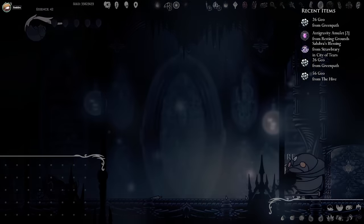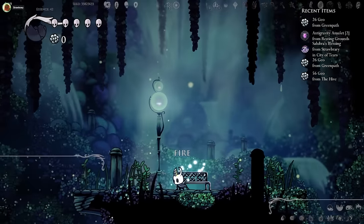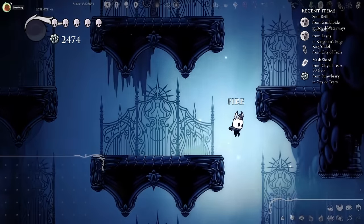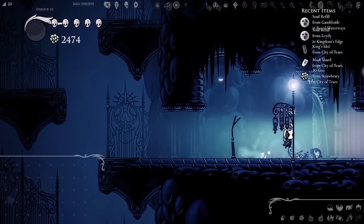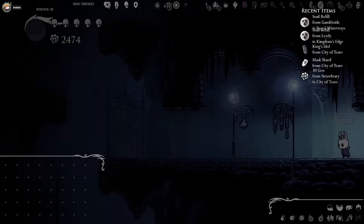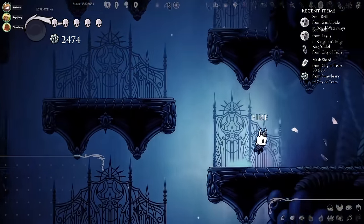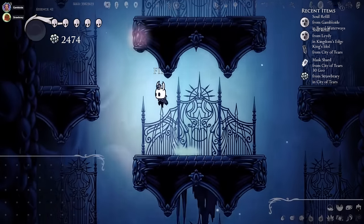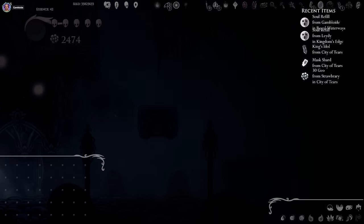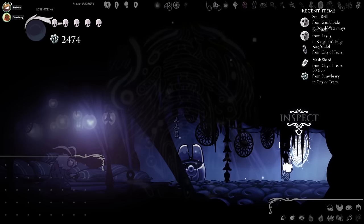I died to Soul Warrior — that's embarrassing. I have no nail upgrade. Just be glad that you're finding Soul Totems, because eventually you'll just find nothing. I've just been finding nothing all the time because I've most of the time been walking behind Strawberry, apparently. Oh, I found the seer.